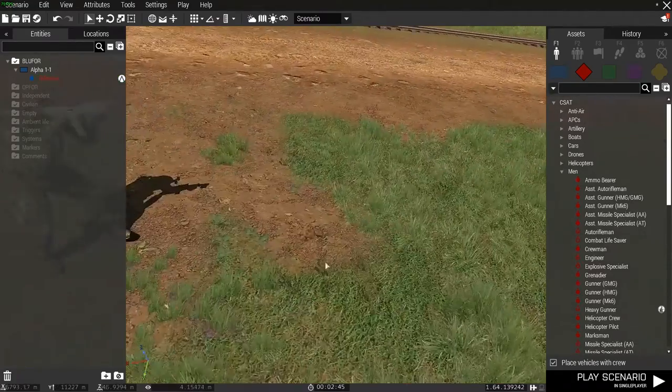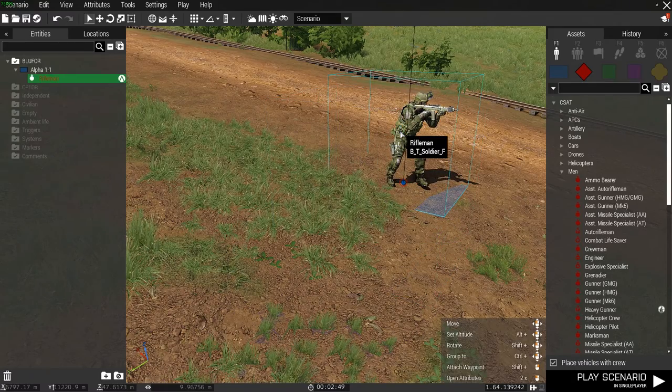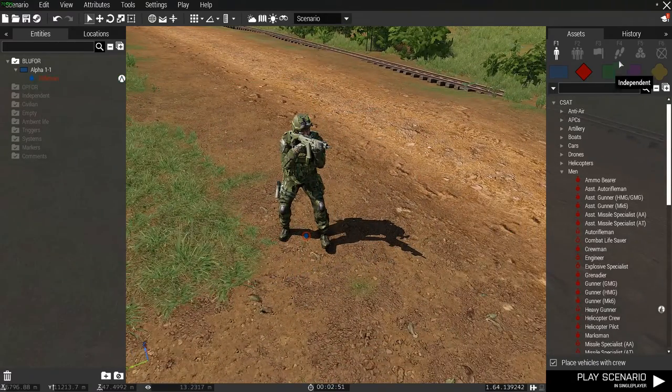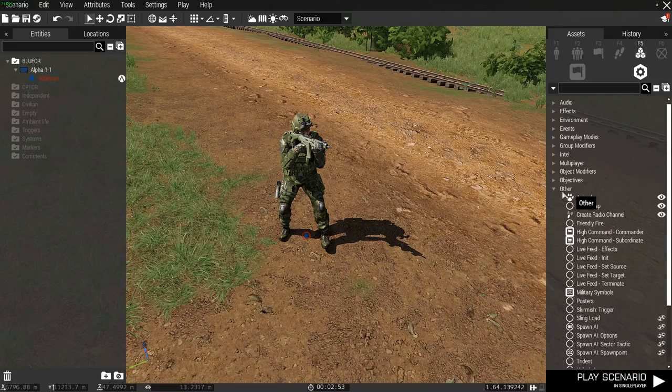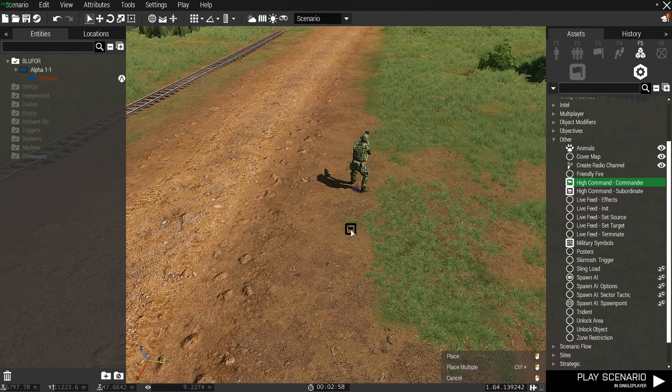Hello, so today I'm going to show you how to use the High Command Module. We're going to start off with our player placed down here. Go to our system sim, other, and then you want to go place down the High Command Commander Module.